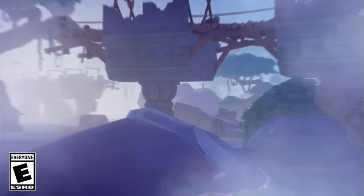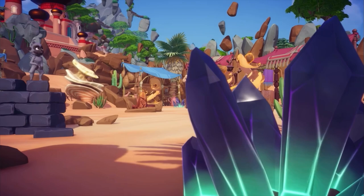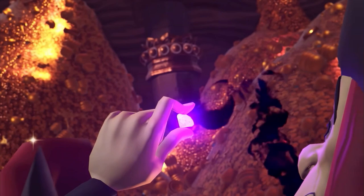Disney Dreamlight Valley's A Rift in Time expansion pass introduced us to Gaston, who came with his own friendship quests. He plays an important role in freeing Jafar from the palace in the story of this expansion. In this video, I'll go over all of his friendship quests so that you can successfully complete them in your own game. I've put timestamps in the description below in case you want to skip to a particular quest.